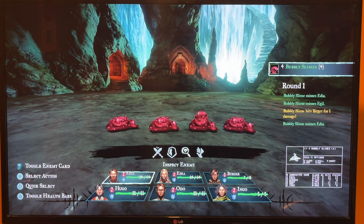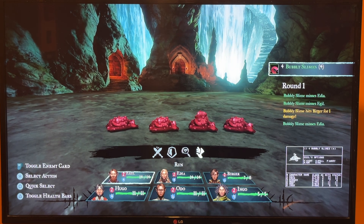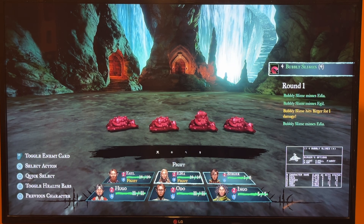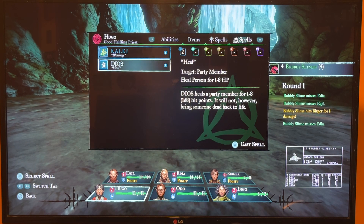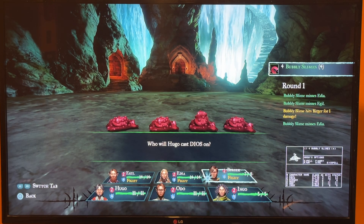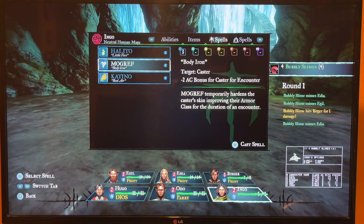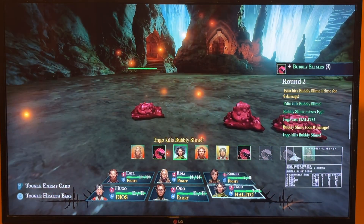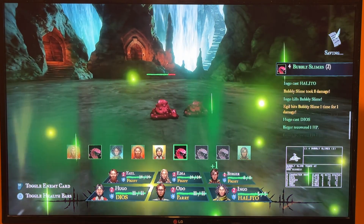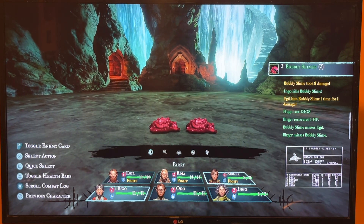You've got your fight, your parry, you can inspect an enemy to try to figure out specifically what they are if you're just getting a general idea of the name, or run. So we'll do fight, fight, fight, fight. I could cast a spell or heal somebody that was hurt, or just do parry spell. It's also doing the Apple 2 thing off in the corner while you're doing this. I'll just do fight, fight, fight, parry, parry, parry.